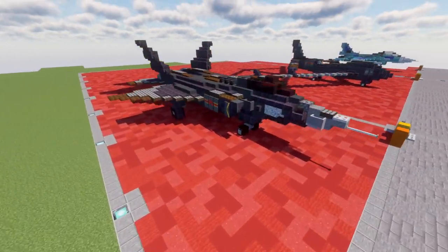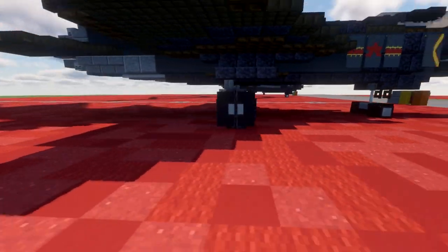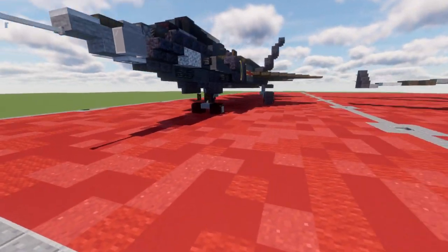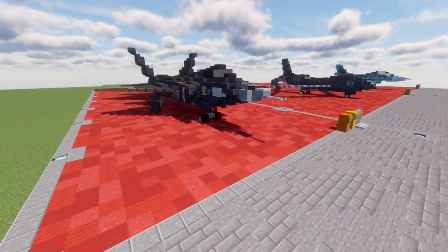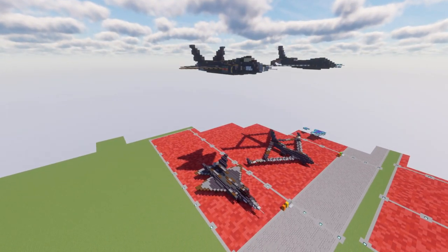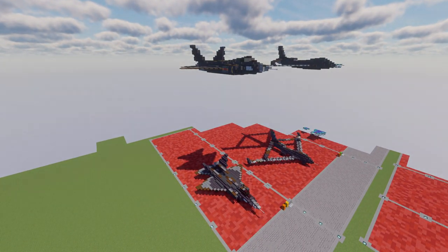I'll also show you the landed version. We have the landed version with landing gear — pretty simple stuff. Landing gear on modern aircraft isn't too complex, so just some simple landing gear there. That'll be an option as well. Anyway, that's it for the overview of the FC-31.